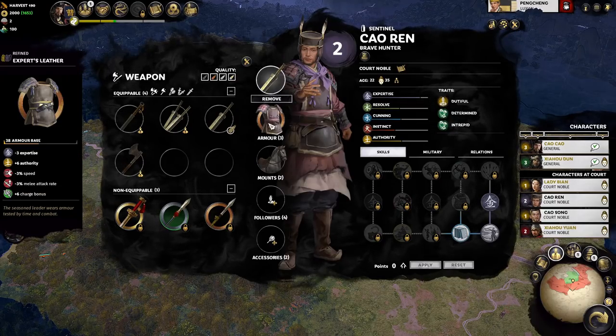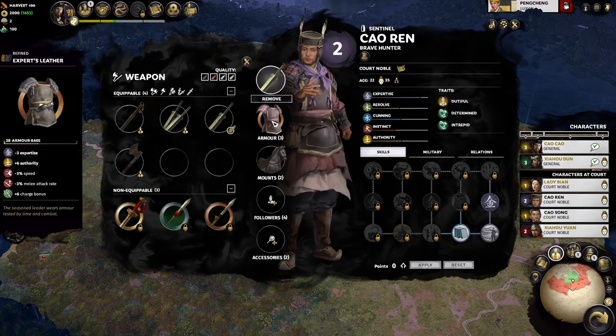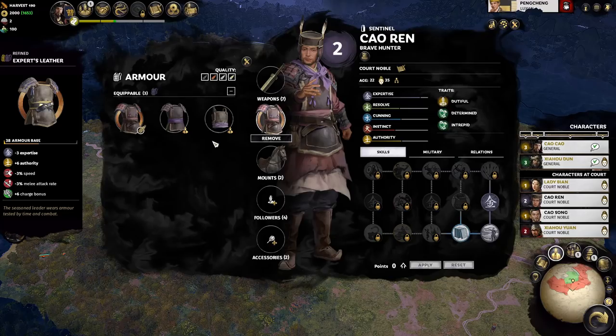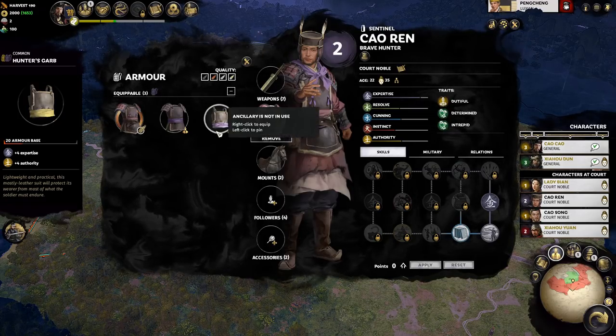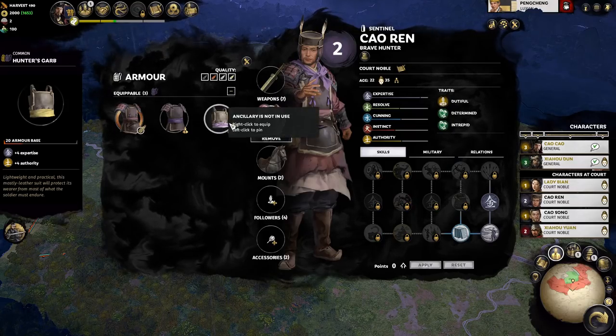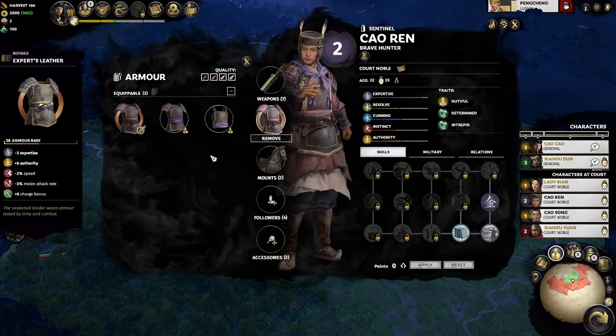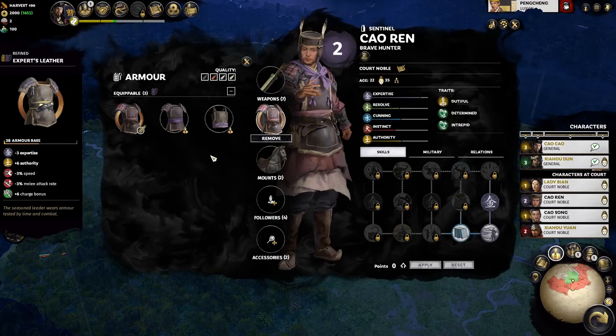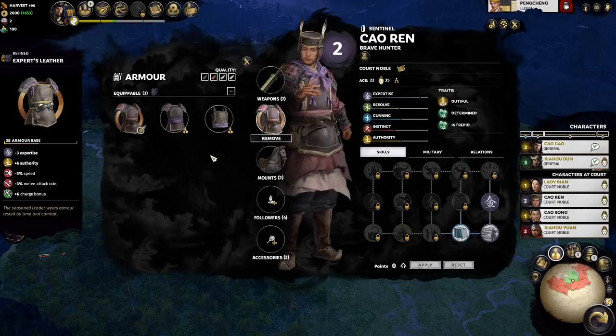Armor can also be removed and swapped out, much like weapons. Each class always has two default armor options to switch from, and they offer different bonuses. We'll talk about these more when we discuss characters that could use certain bonuses.